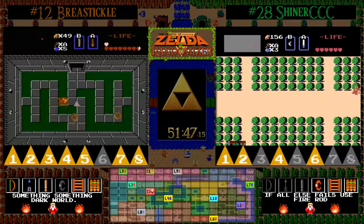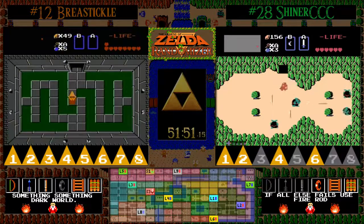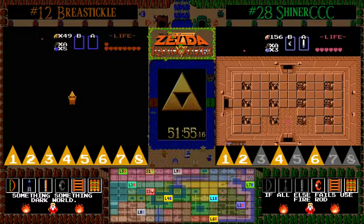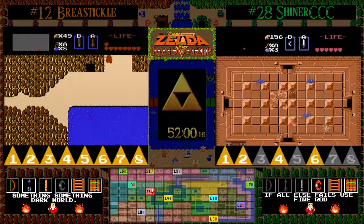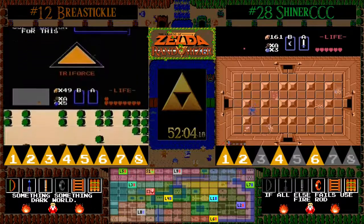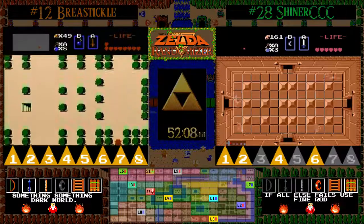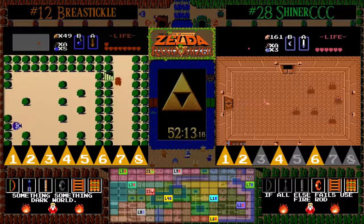BT has got his eighth Triforce in level 6 and didn't get the power bracelet — so looks like we might be having a wood sword nine. He did not up-A; he just continued on his path. He did not find the power bracelet on his way to the Triforce piece — so this is going to be a very sketchy level nine, and he only has nine hearts to his credit.